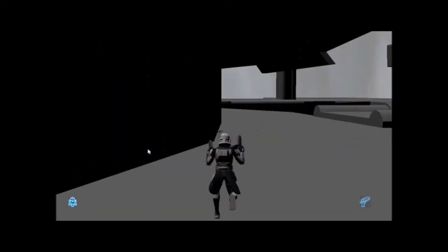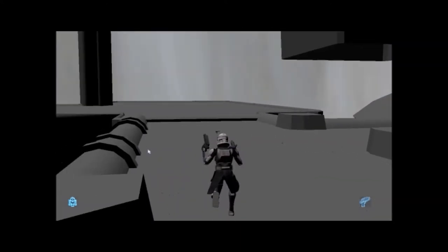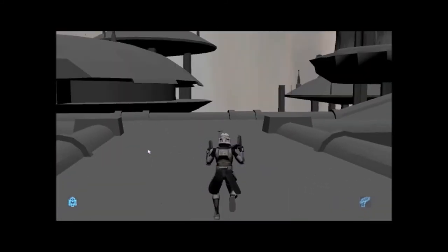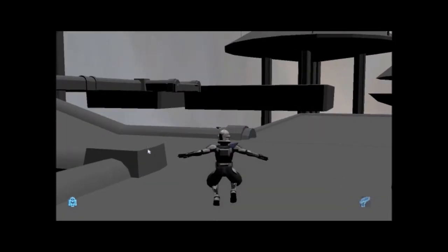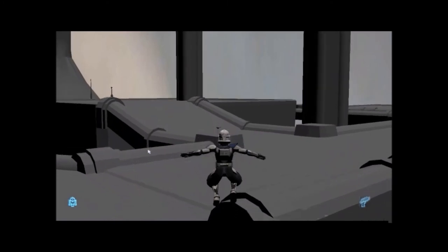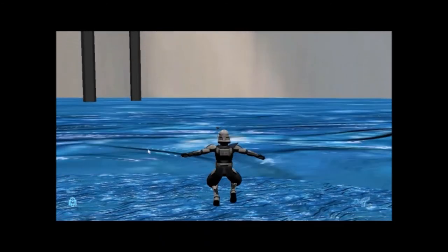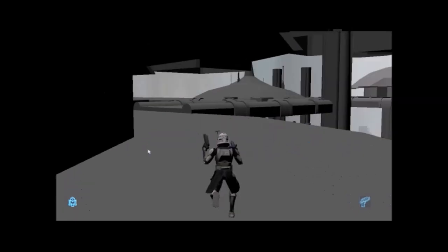Kamino still looks the same — I don't think anything's changed but I'll give it a look around. I don't remember Kamino much from the original game, I remember Ryloth, Umbara, Coruscant, but not Kamino — maybe it was a PvP map and I never really did PvP. Yeah it's still kind of the same, the textures look like a map made in Minecraft. So that's pretty much it for Kamino. The cantina's been fixed, the war room has been added, the canteen has been renovated and looks a lot better now.